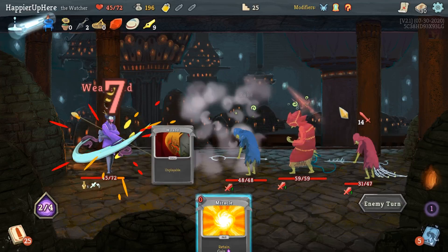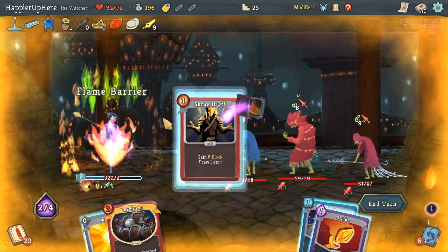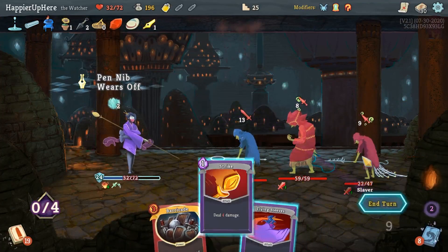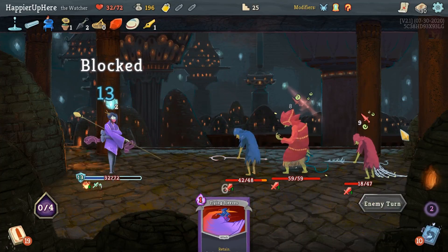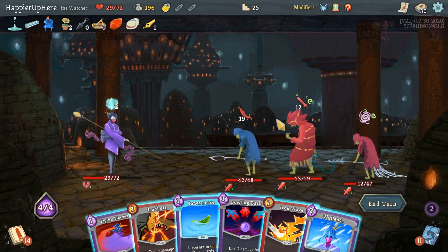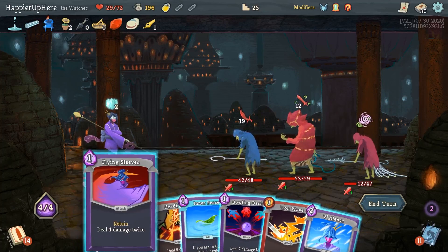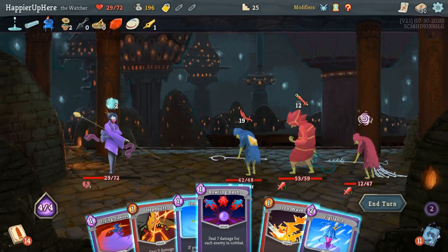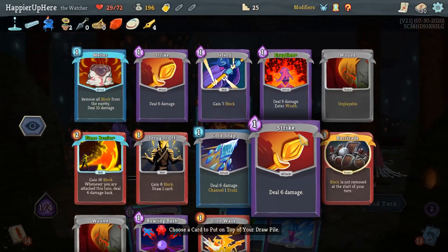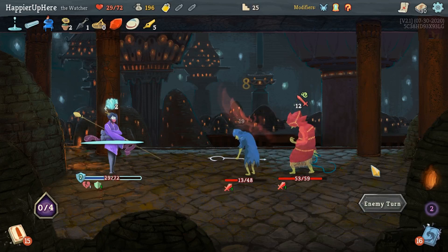I also have Acrobatics. Other than that it's pretty much the same. I still can't perfect this fight but I should be able to survive - I have a good amount of HP. Flame Barrier, Shrug it Off, then Flying Sleeves - actually let's do Cold Snap and Strike. Now I'm vulnerable - 31 incoming. Thanks to Tungsten Rod I should be able to survive. Let's do Bowling Bash, Iron Wave, Headbutt the Eruption back, then Flying Sleeves.